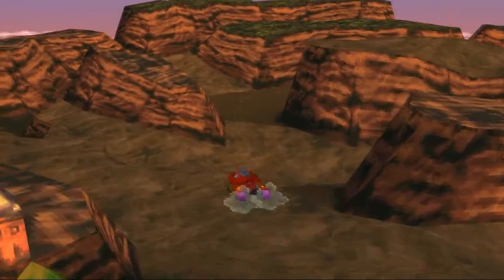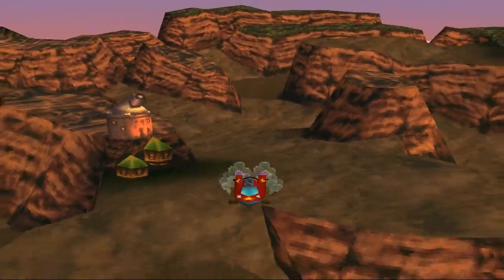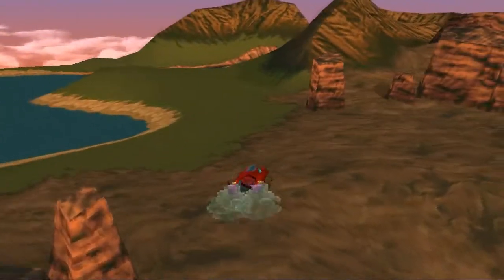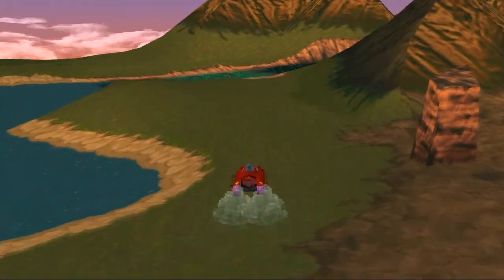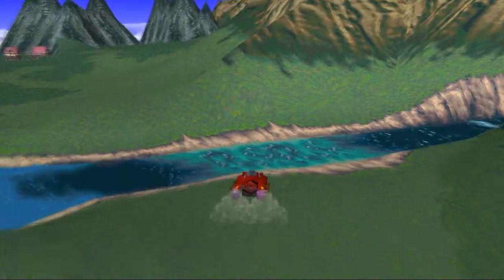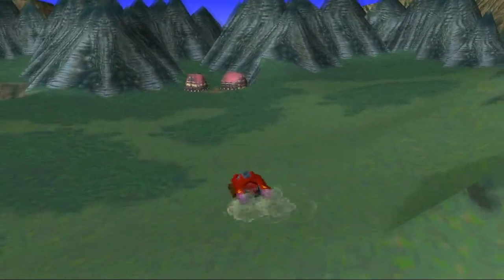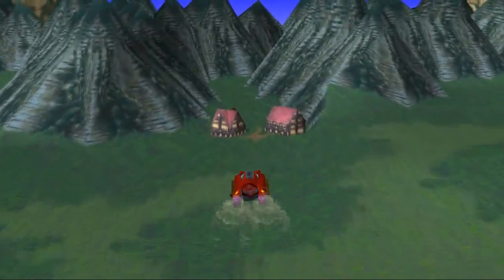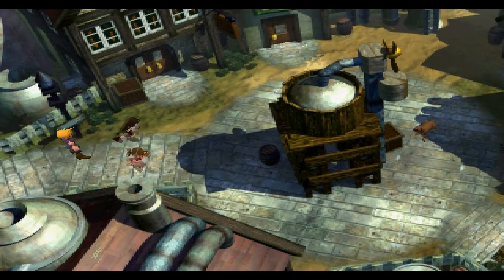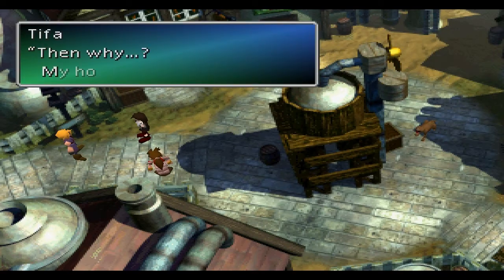Welcome back. After finishing Cosmo Canyon and Red 13 seeing his dad, we head into the next area: Nibelheim, Cloud's hometown — or so we think. Before heading inside, there's an enemy out there we can fight to learn our new limit breaks.